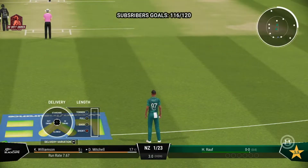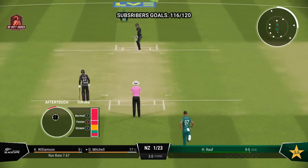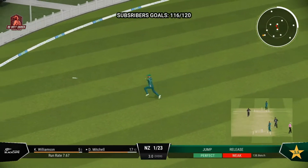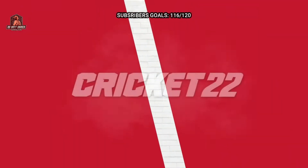Ralph, the right-arm bowler is coming into the attack from the members' end. Good shot — found the gap. That went all the way up toward the grandstand for four. Driven away nicely.